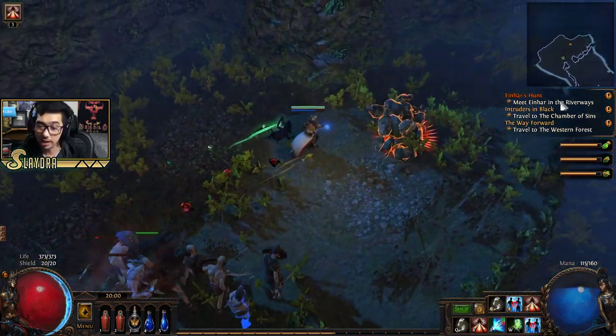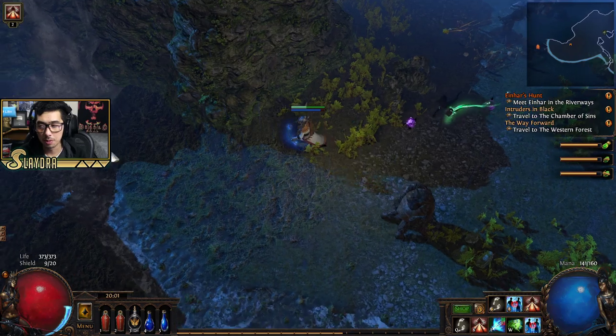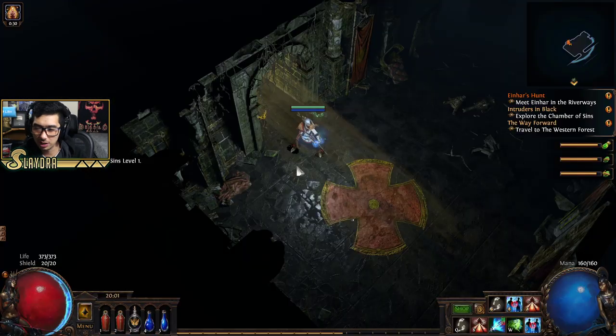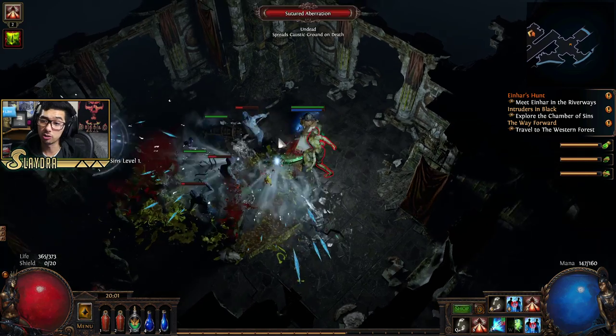I can't wait till we get Tailwind, which is going to be our Deadeye Specialist. That's going to allow us to have extra movement speed — it's called action speed basically — and it allows us to do things just so much faster.